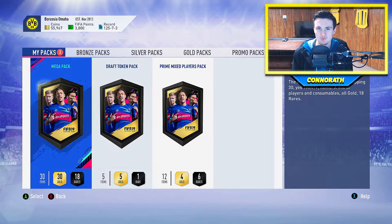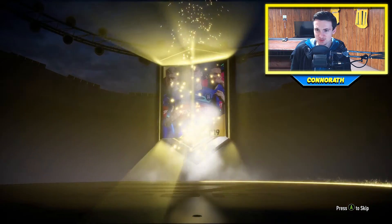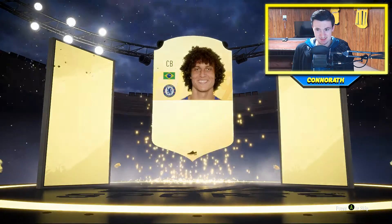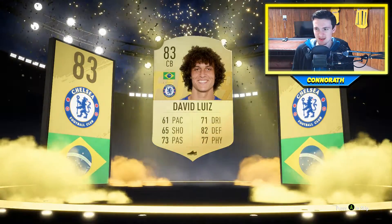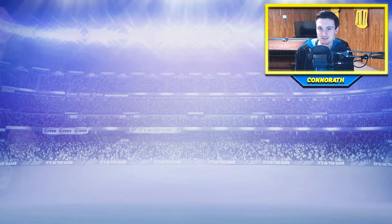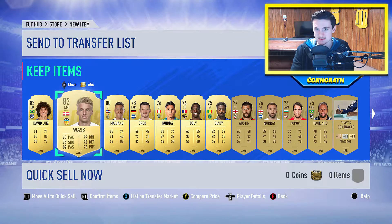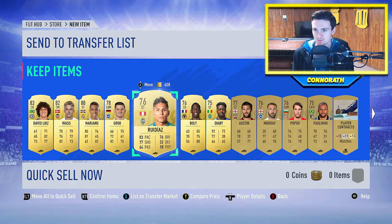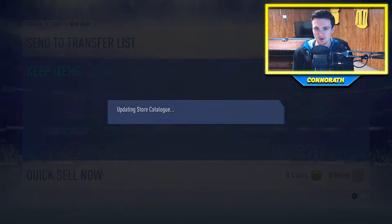We have a draft token pack — I don't know what the heck it comes with, a token, but I'm just going to open it anyway. Brazilian centerback, Chelsea — David Luiz. All right. My Premier League team right now is already pretty decent so I can keep him as a sub or something. But we got Mariano — I don't know how you say his name — Charlie Austin, famous for that little rant he had about VAR. What a guy. We'll keep all those though, because why not?